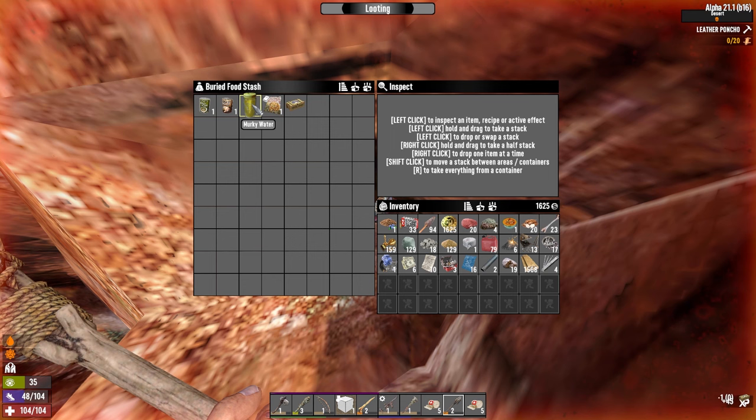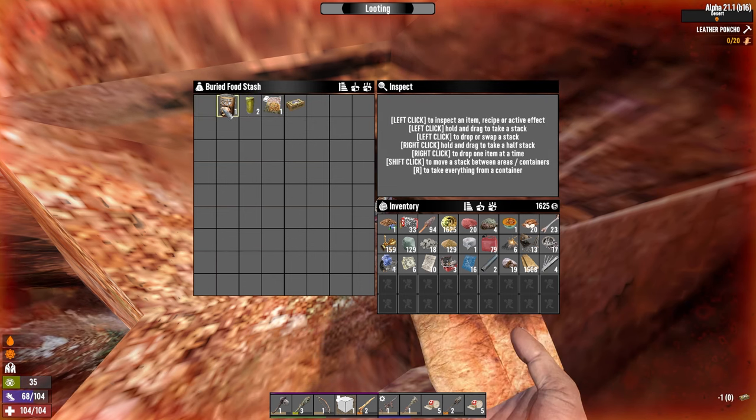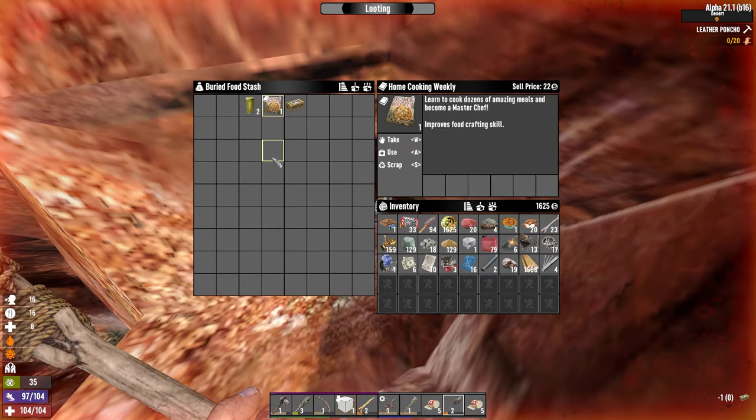Got any water in here? Murky water — I can't really use that. I've got chicken soup — that's 10 water, and so is the miso soup. Drink these. And it is drinking because I'm doing it for hydration. That's how it is drinking.